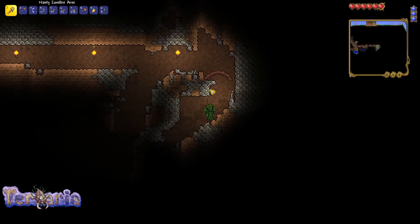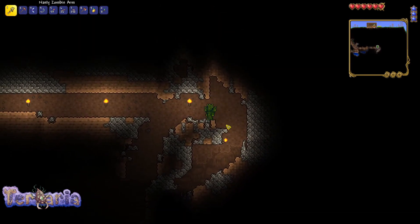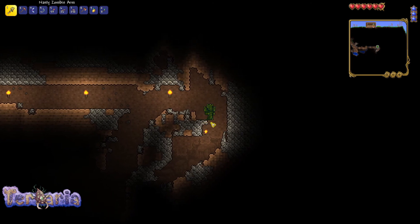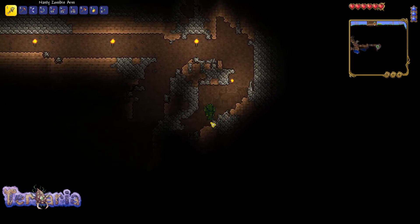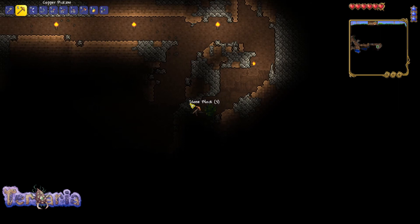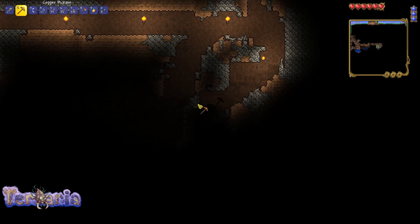We have a visitor. This is a zombie hat I got from killing zombies at night — it does more damage than a copper sword. That was a worm, by the way. Let's make our way here and see what else I can find. It's really dark down here, so I might find something good.